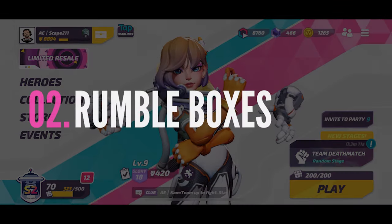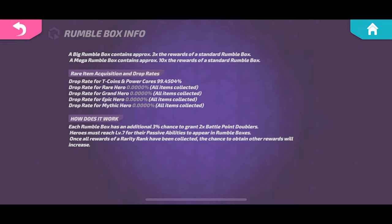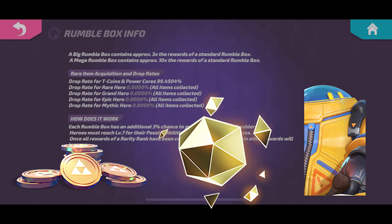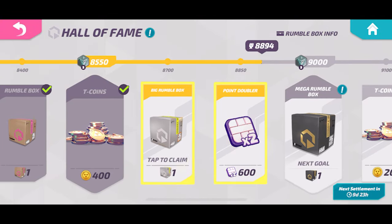The second way to get heroes is a little more complicated — it's Rumble Boxes, based on a luck or gacha system. If you go into your Hall of Fame or the store and look at the Rumble Box info button at the top, you can see what comes in each box: T Coins, power cores for heroes you already have unlocked, point doublers, and of course new hero unlocks. I have the listing for drop rates on rare, grand, epic, and mythic heroes — all of mine say zero percent because I've unlocked all of them. Once you unlock all heroes in a category, that category drops to zero percent and the percentage chance for higher rarities goes up, creating a snowball effect.